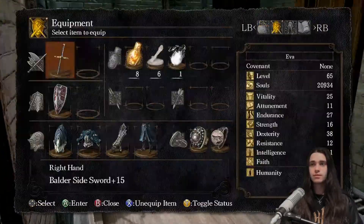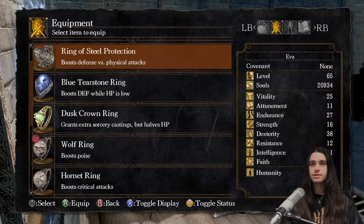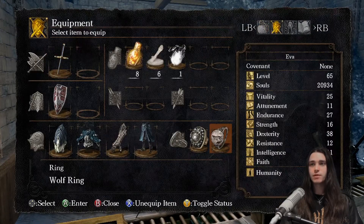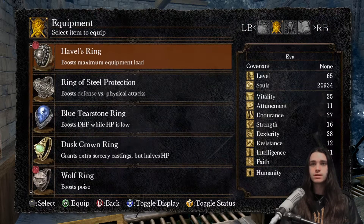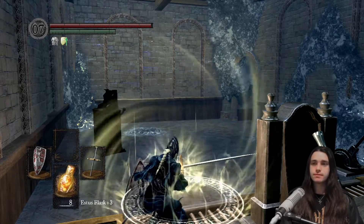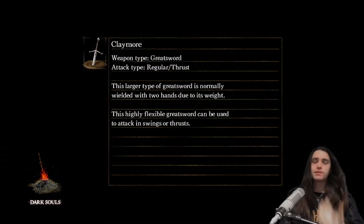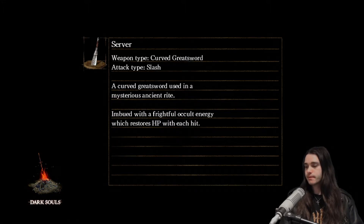I've come all this way and I don't have a ring of sacrifice — I hate that. I'm sitting on 20,000 souls and I can't lose these. The solution is picking up the ring of sacrifice in Firelink Shrine when you first come there, so you don't have to worry about it. But I didn't do that clearly.